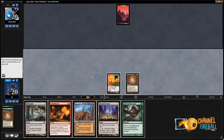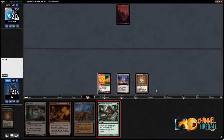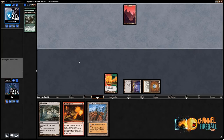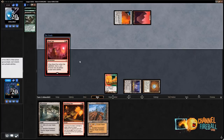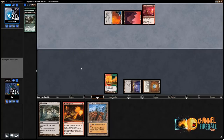Dredge — we missed. That's unfortunate. I guess we're gonna Loam then. With a Thespian's Stage out, it's better to just Loam every turn because we can just hit Dark Depths in general. It's also just better to Loam every turn unless you have a specific reason to draw something — it's like drawing three cards a turn. Are we gonna get Blood Mooned here? Oh — Blood Sun!